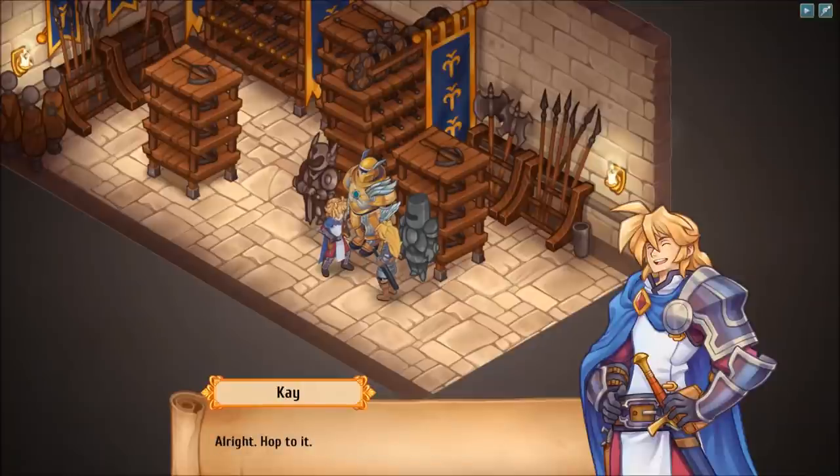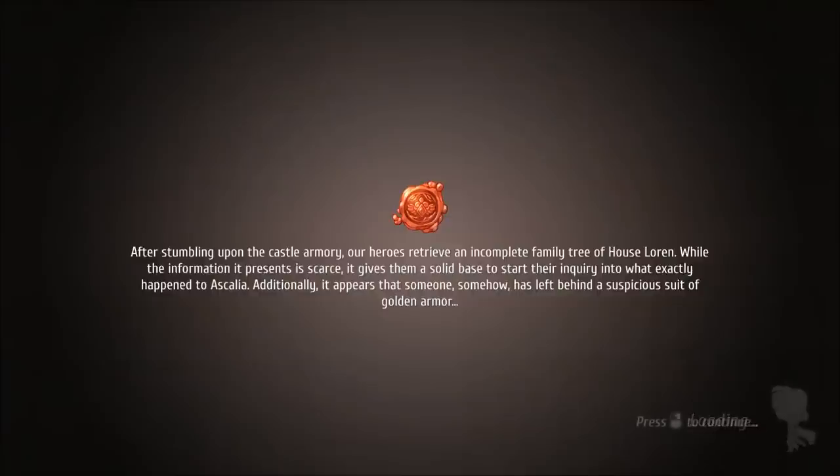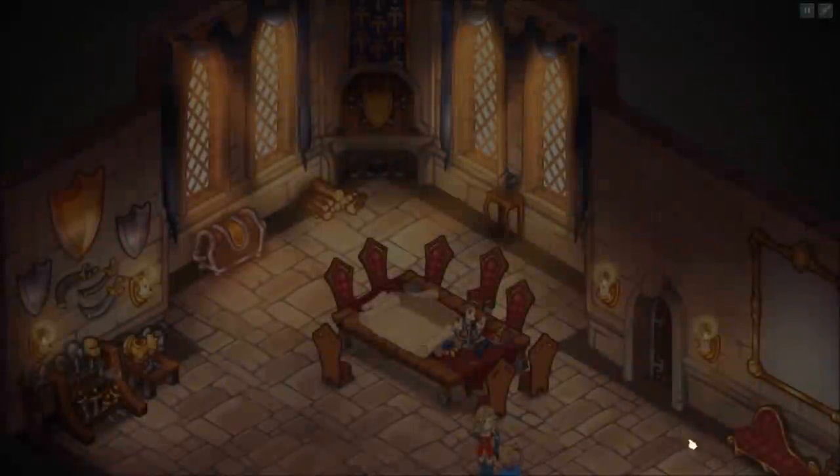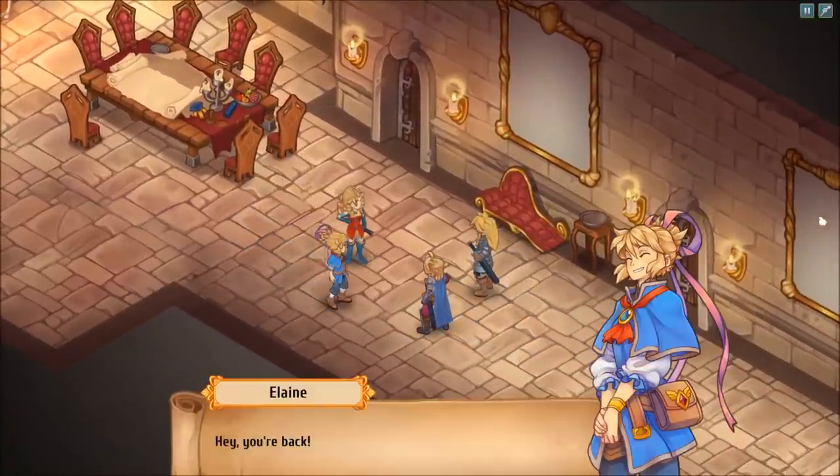Hop to it. Sometimes I think you and your sisters are more alike than you imagine, young master. Awkward. After stumbling upon the castle armory, our heroes retrieve an incomplete family tree of House Loren. While the information it presents is scarce, it gives them a solid base to start their inquiry into what exactly happened to Ascalia. Additionally, it appears that someone, somehow, has left behind a suspicious suit of golden armor. I clicked off the screen — my bad. I want mouse lock, guys. Give me mouse lock — please add that as a feature.